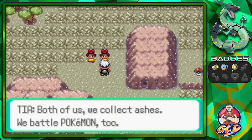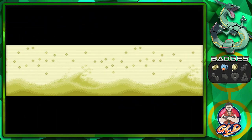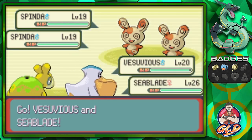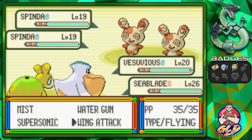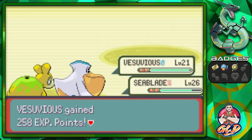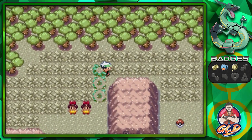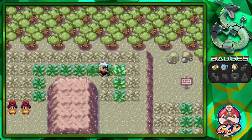Taking on Twins Tori and Tia who are coming out with Spindas. They're not all the same with the spots - apparently there's a huge combination of possible Spinda patterns. Wing Attack and then Magnitude 10 on both - wow, that's the first time that's ever happened! Comment below how many times you've gotten Magnitude 10!